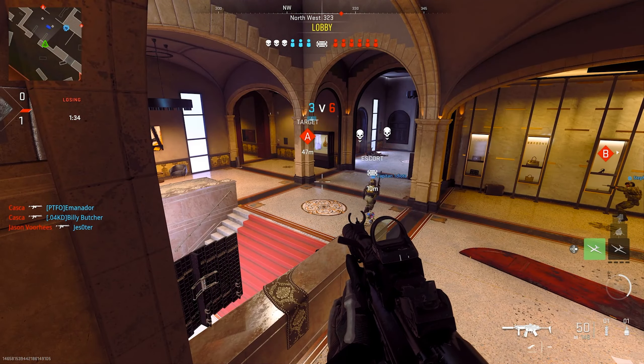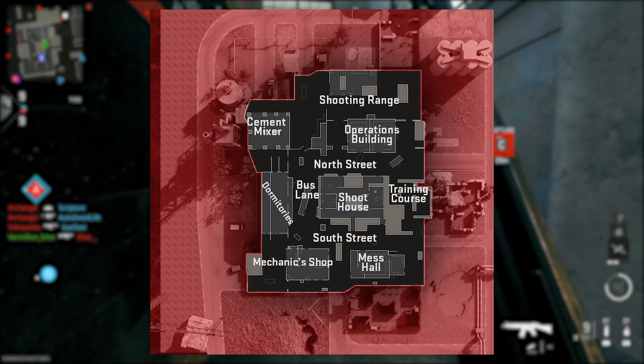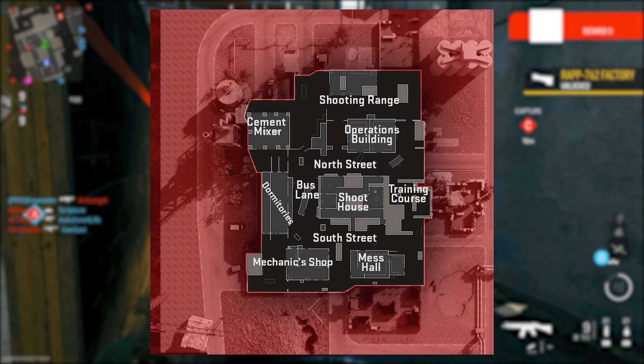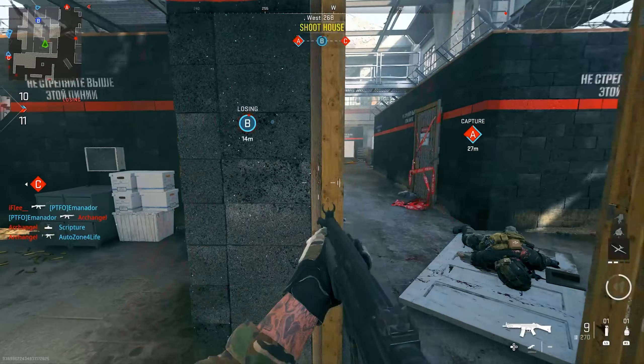Moving on to my most hated map, Farm 18. This map just lights a fire of rage in me, but I'm going to try not to be biased. Most gunfights typically take place right in the middle of the shoot house, with a few outside amongst the rest of the areas that split up the outer ring. There is a ton of wasted space on this map — a stupid amount of wasted space for most 6v6 modes. Cement, Mixer, the entirety of Dormitories, Shooting Range, Mess Hall, and Mechanic Shop all have very little use or almost no purpose in 6v6 modes. Most of the fights aren't even out there, and it's absolutely atrocious to deal with in Search and Destroy style modes as there are so many places to hide and check for players.